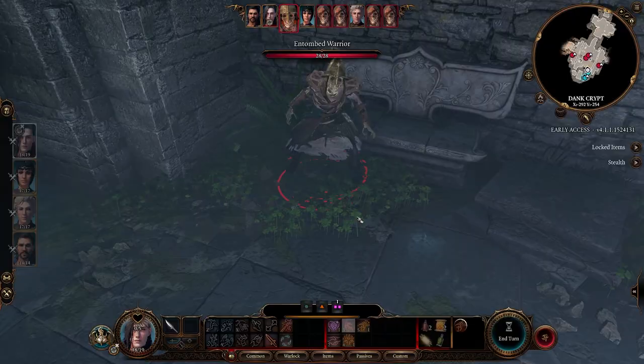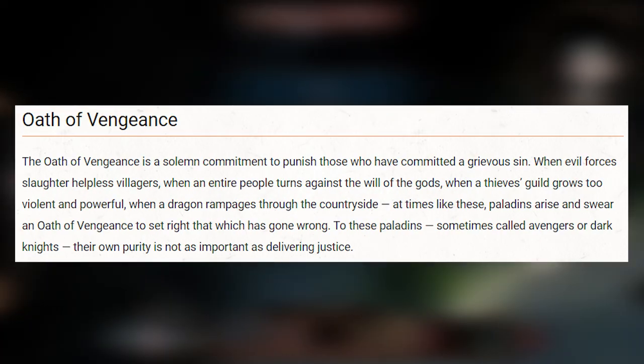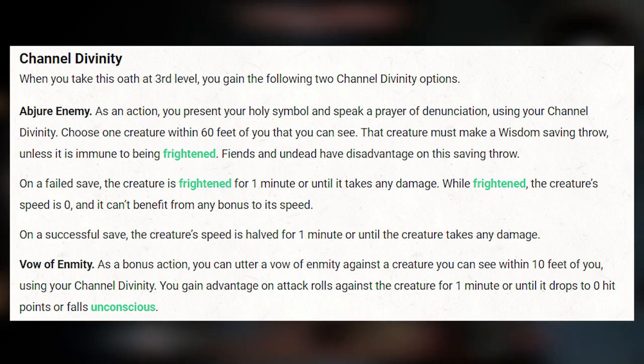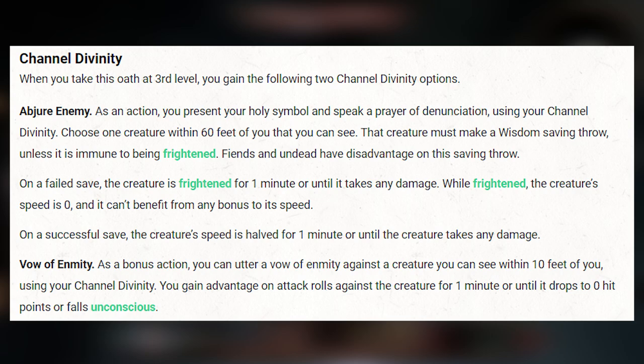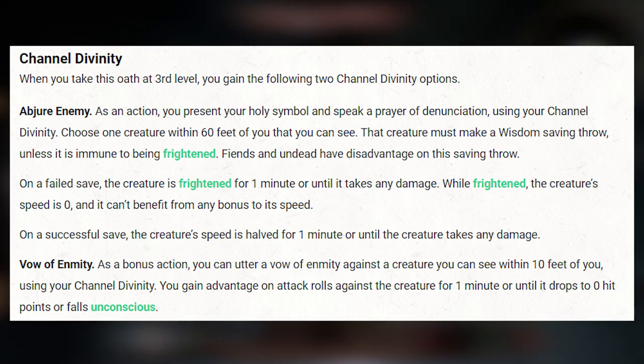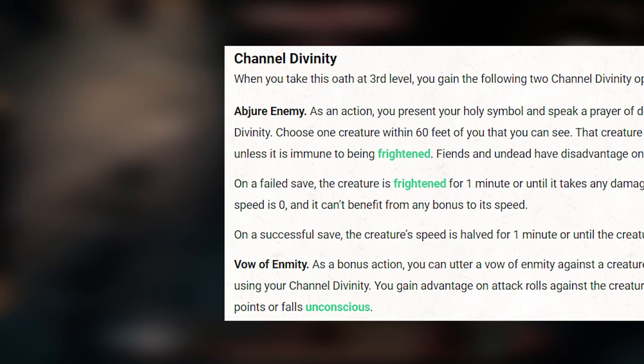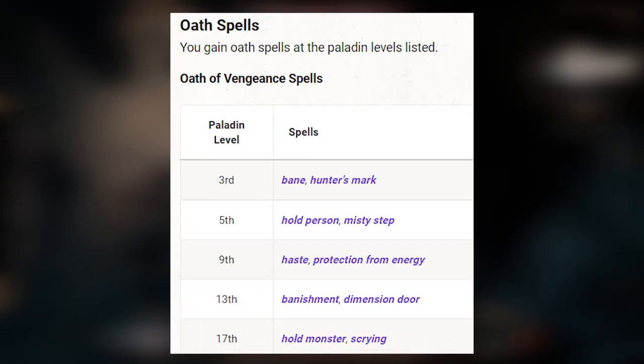Last but certainly not least is the Oath of Vengeance Paladin — basically the Retribution Paladin, and they are typically Avengers. At level 3 they gain 2 Channel Divinity options. The strongest one is that they gain advantage on attack rolls against a creature for 10 turns or until it dies — an immensely strong ability. The second one is to Frighten any creature, reducing its movement speed to 0, and Fiends and Undead have disadvantage against this saving throw. They also gain a set of spells with this subclass.